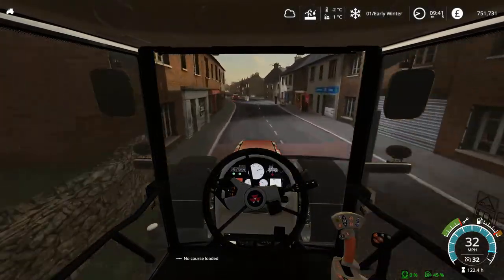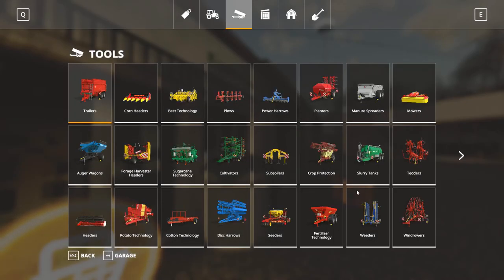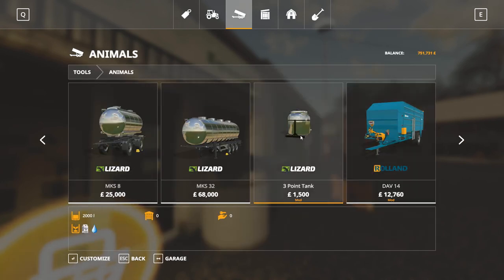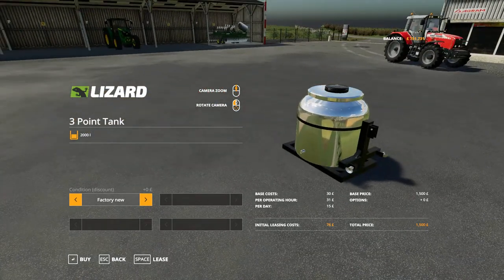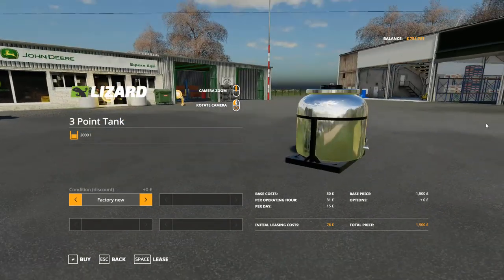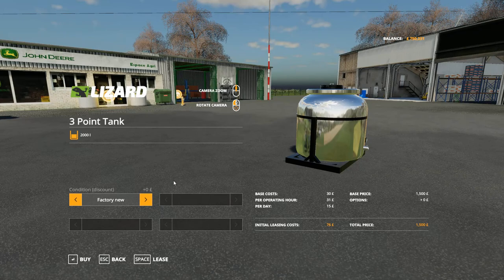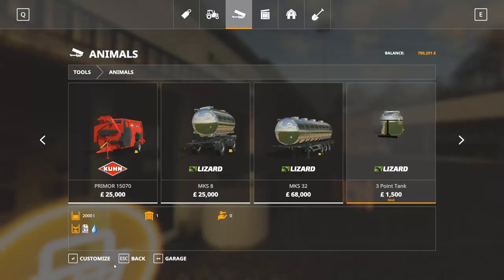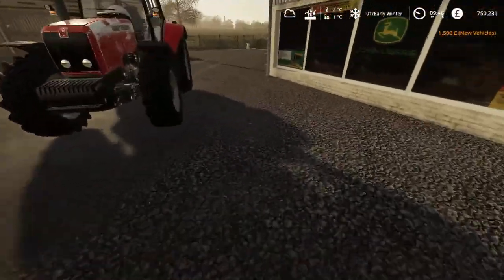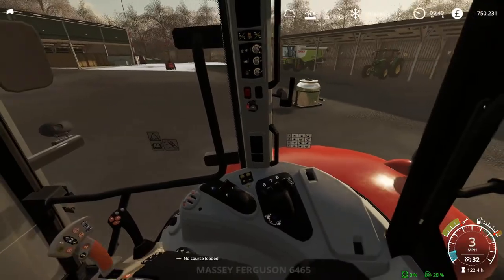Let's get to the dealership. Here we are at the shop — we need to go into Animals. I downloaded this three-point tanker for 1,500 pounds. I think it's going to be perfect for what we need; it holds 2,000 litres. We'll buy it new — it's the first thing we've bought new for the farm.